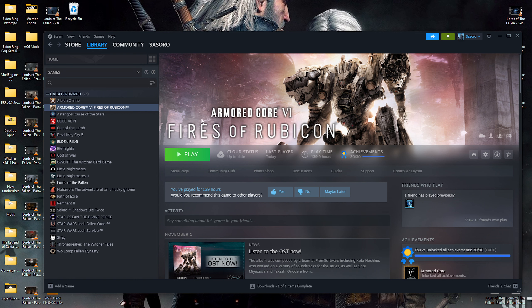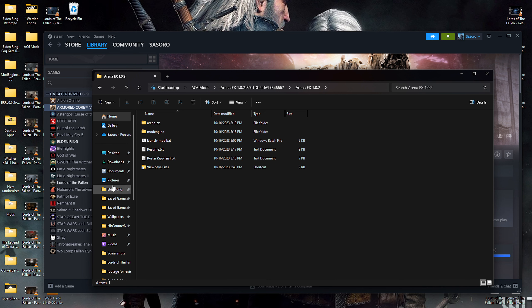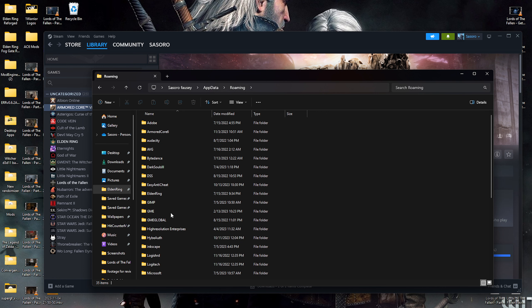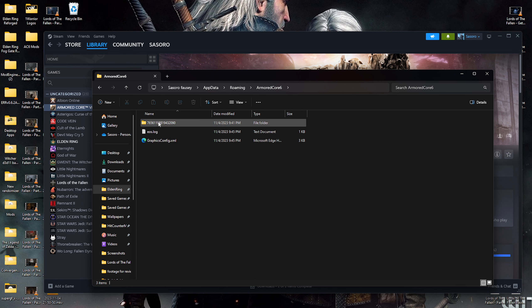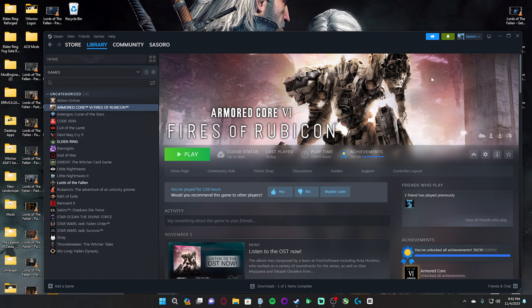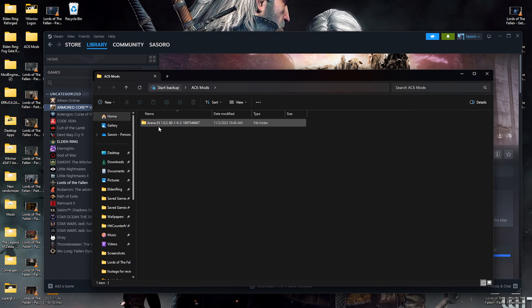Just to be safe, back up everything from Armored Core — your save file especially. To do that, go into your main folder, then AppData, then Roaming. All your game saves will be in there. Armored Core 6 is right there, and the SL2 file is your save file. Back that up if you want. Make sure Steam is open when you launch the game — other than that, it works great.